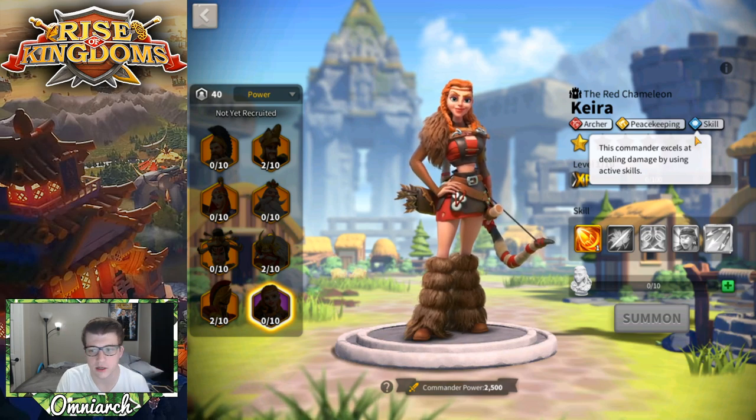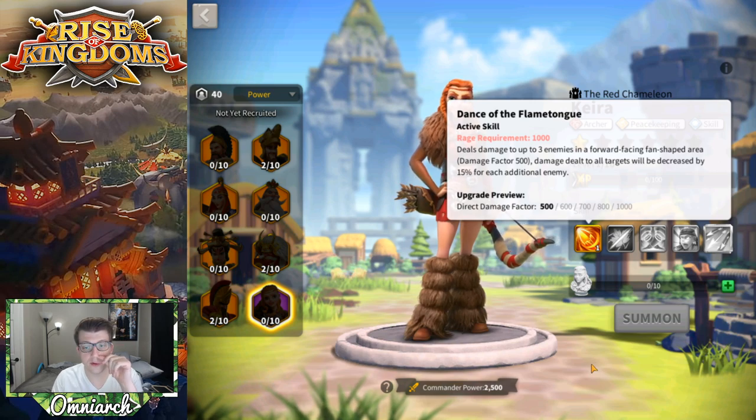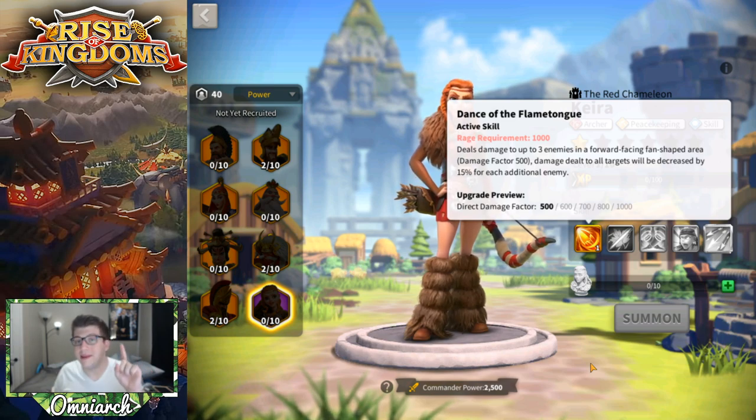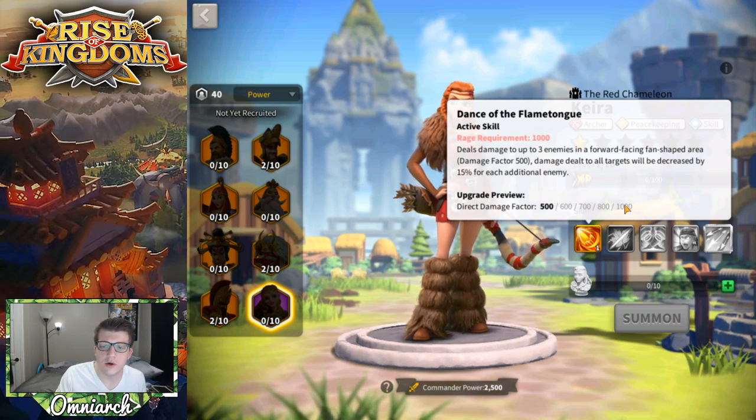Her primary skill deals damage to up to three enemies in a forward-facing fan-shaped area, with a damage factor of up to 1,000. This damage factor decreases by 15 for each additional enemy. So in a 1v1 you deal 1,000 damage factor; in a 1v2 it's 850 to each; and against three enemies it's roughly 700 to 720 damage factor each, depending on whether the reduction is applied sequentially.